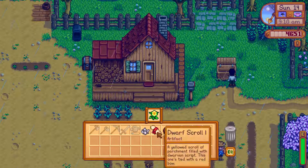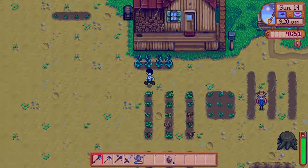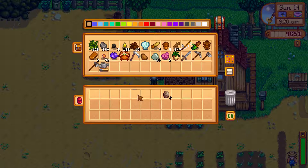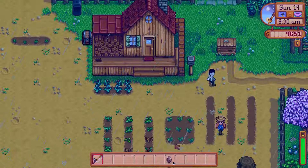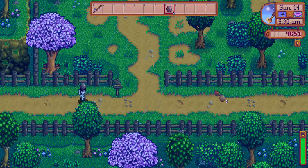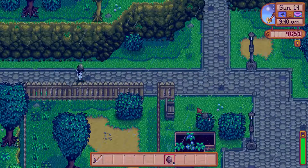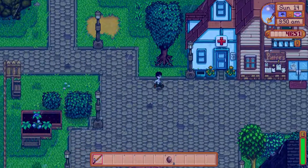We'll go sell this, this, and this. Then we'll go to our tools chest, open that up, and put the sword, the pickaxe, the hoe, the ax, and the watering can away. And we'll grab the fishing pole. Then we'll go get our geodes checked out. We should also grab some parsnip seeds to plant too.